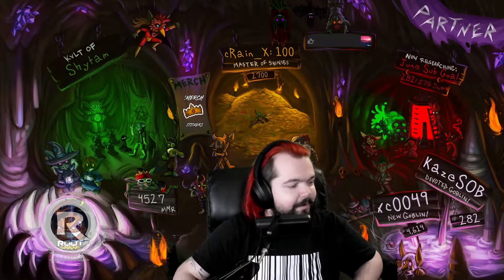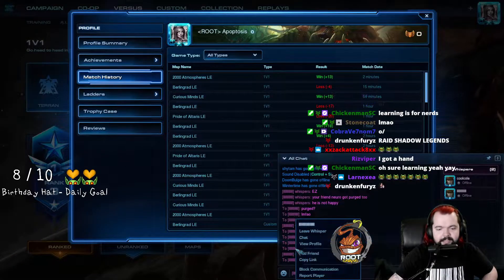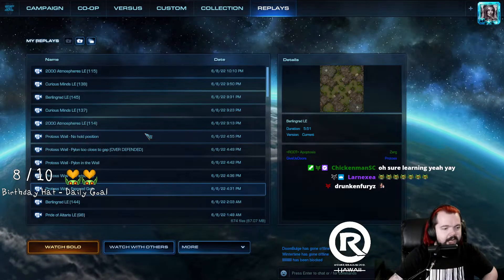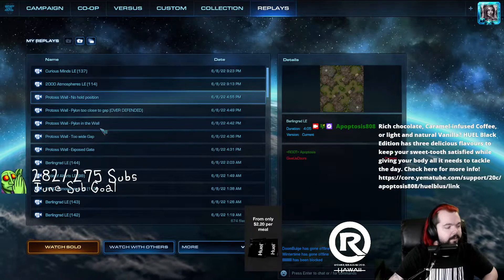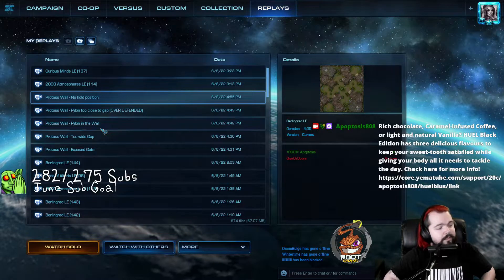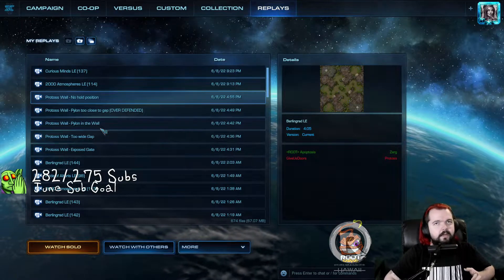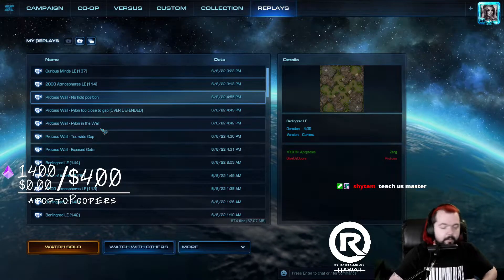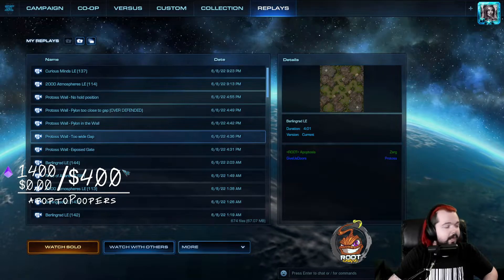I have curated some replays for you that I'd like to share. I'm going to explain one of the biggest things I think you guys can do to improve ZvP — not necessarily improve all around, but it is a critical skill for Zerg: to be able to analyze and decisively act against Protoss walls. I don't think anyone has ever explained what kind of walls we're looking for, what kind we can exploit, and what to do against those walls.